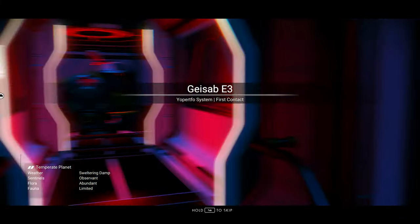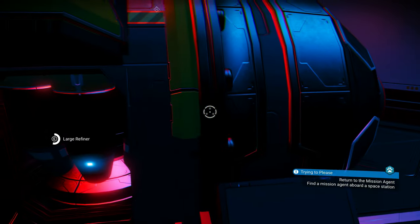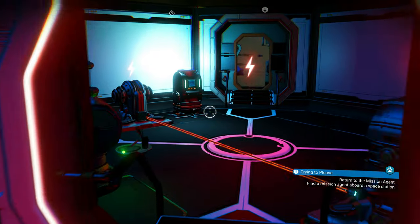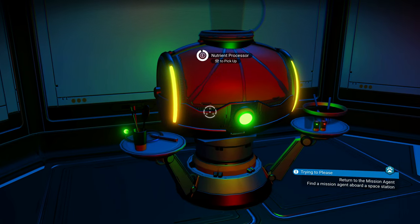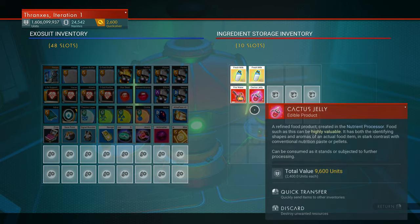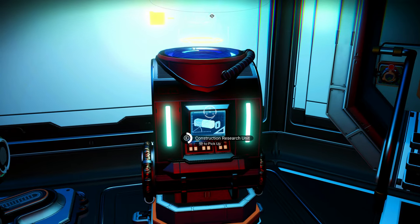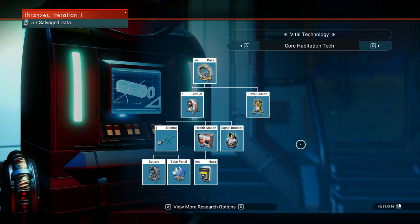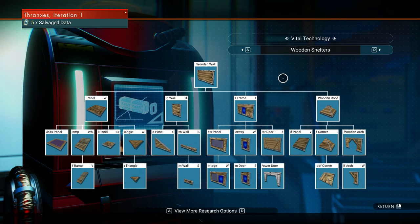Okay, so already I can tell this was pre-power infrastructure. We have a large refiner — nothing inside, nothing. Very old. Oh, a nutrient processor. We'll just leave that as is. Construction research unit — fairly certain we have all of these 100% researched. In fact, I know that we do. And we have a landing pad.